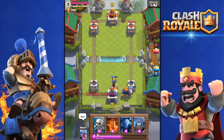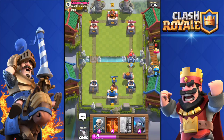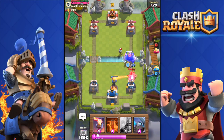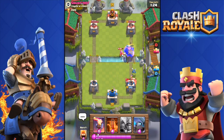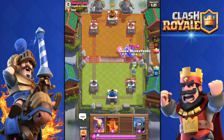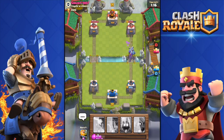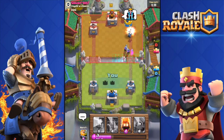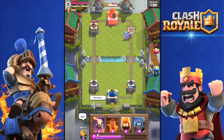41 seconds until double elixir — come on, give me double elixir because I want to deploy my triple musketeers. They're so nice to watch, all shooting at the same time, but it's expensive. That giant is gonna target his tower — perfect. He zap spells. Triple musketeers down — come on, are they gonna be enough to take out the tower? Yes, they are! Look at the tower going down so fast. The three musketeers are such a good card.